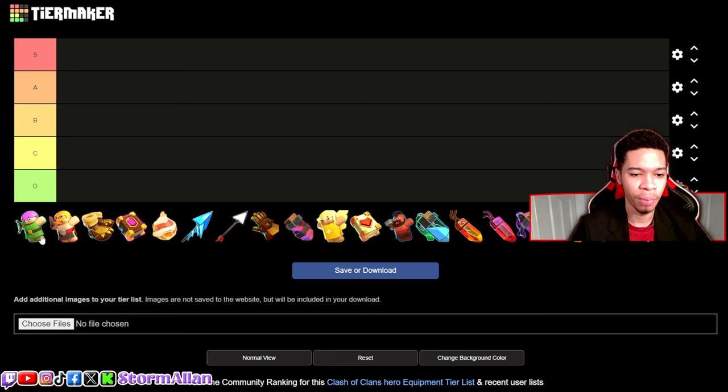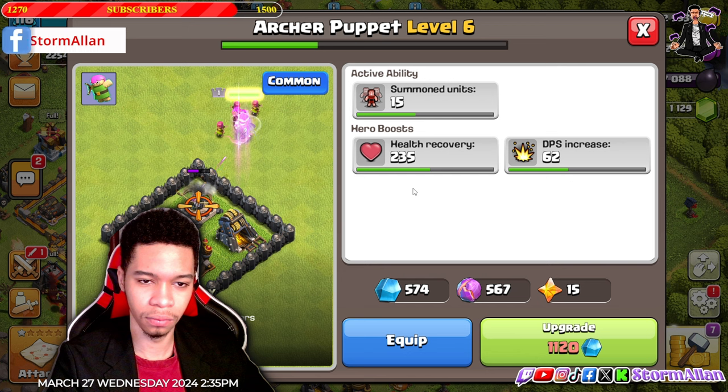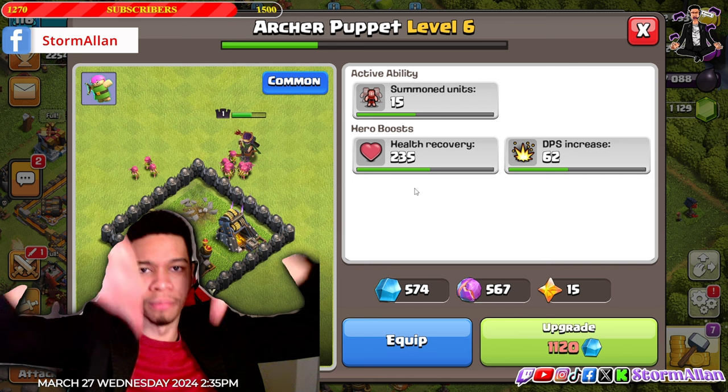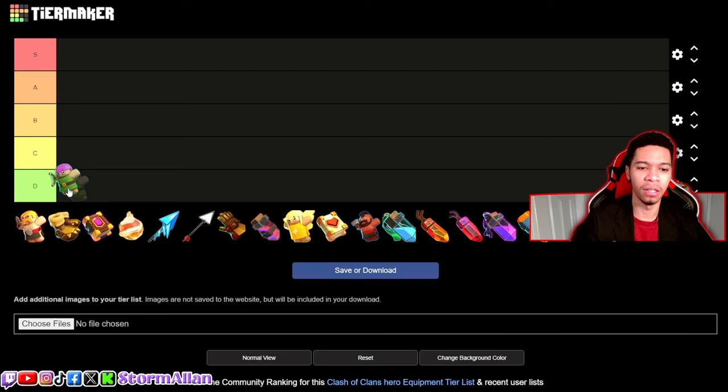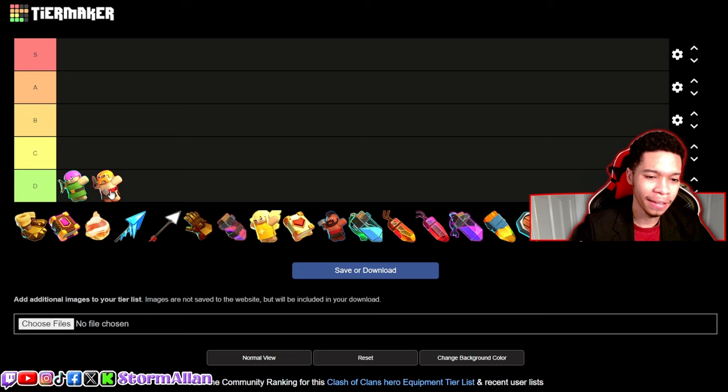First we got the Archer Puppet. Personally, not very useful at higher town halls because there's so much splash damage — wizard towers, scattershots — so it's not viable. I'm going with D tier. Same with the Barbarian Puppet; I even think the Barbarian Puppet is worse than the Archer Puppet, so both go in D tier.